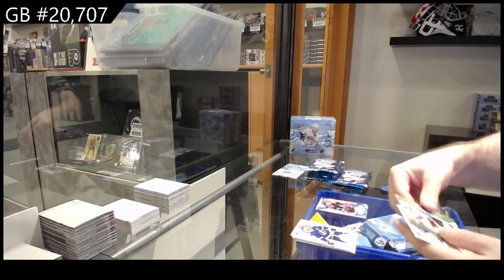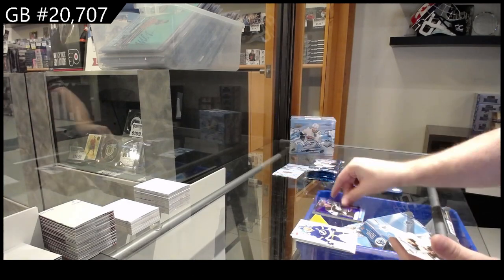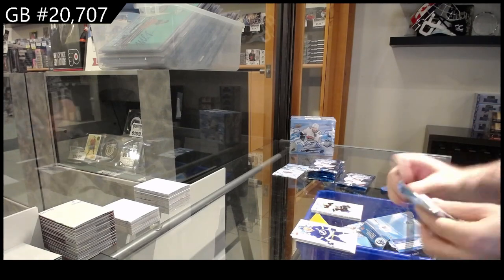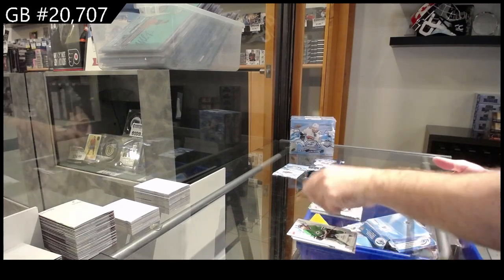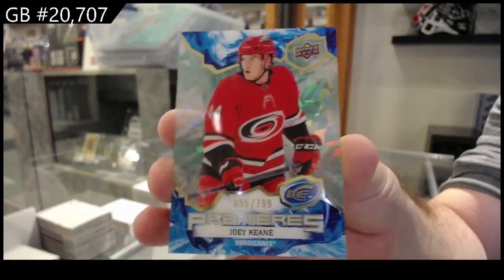We've got a green rookie of Bernard Docker for Ottawa, Byfield sub-zero to $9.99 for LA, and a rookie of Aiken for Boston. Green of Kaprizov for the Wild, rookie for the Red Wings Villano, and a $7.99 Keene for the Canes.